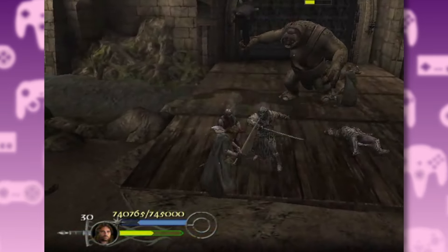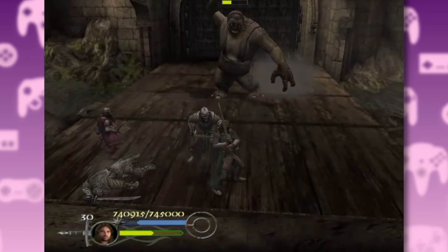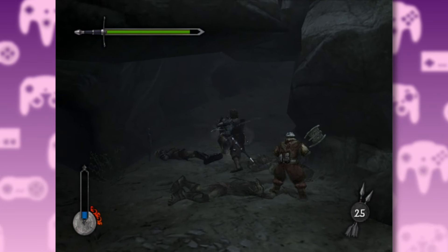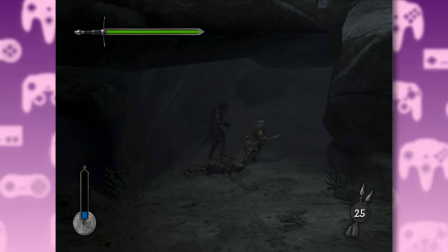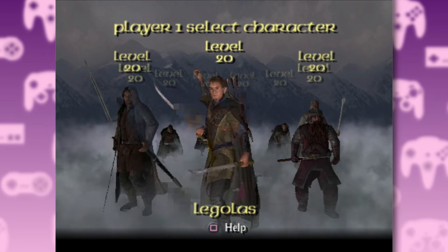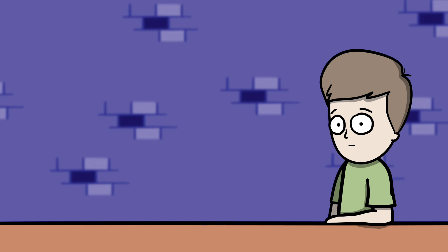Most people will probably remember Return of the King as the standout game from the movie trilogy, but The Two Towers really set the groundwork for that game. For example, this game gives you a companion for most of the levels. You can tell the developers probably intended this to be a two-player game but just ran out of time — and so this feature would of course be added to the Return of the King game and become one of the best things about it.